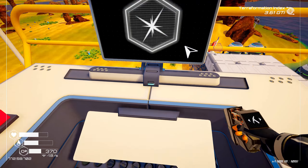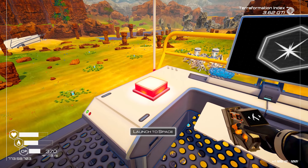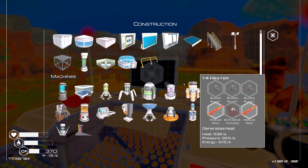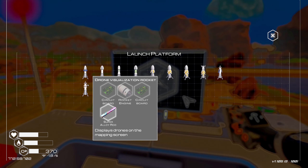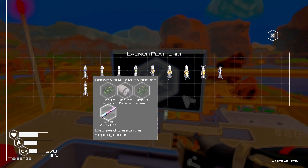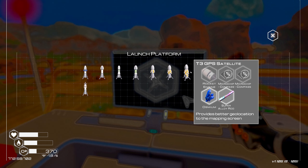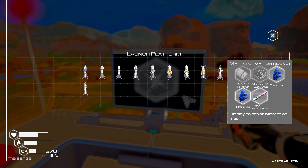Let's go look at this rocket and see what it requires - hopefully nothing horrendous. Point of interest rocket - why are you not letting me craft? Launch button - can't interface with the crafting rocket. There we go, that was weird. This is a drone visualization rocket - displays drones on the mapping screen. I don't even have drones yet, so let's not go there.